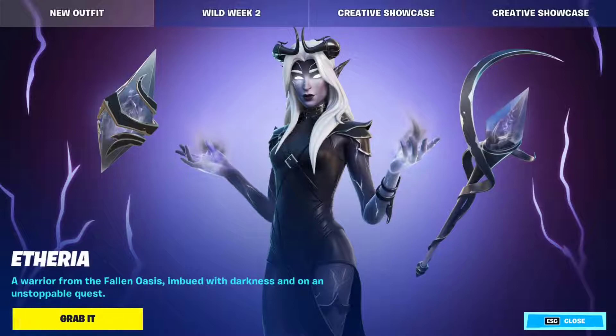Hello everyone and welcome to the channel. One of the three leaked cosmetic skins is finally here — it's called Etheria. This is the skin right here, this is the backbling, and this is the pickaxe. The description says: 'A warrior from the fallen oasis, imbued with darkness and on an unstoppable quest.'